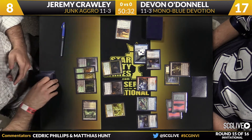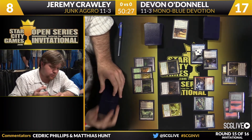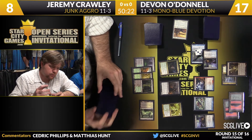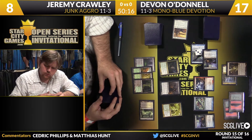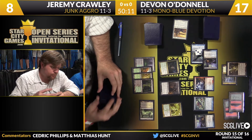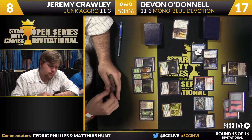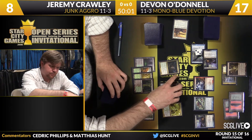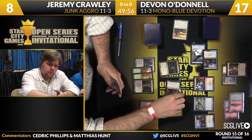It's not a Junk Midrange deck like we've seen Jeff Hoogland play. But if you're Devon, you try to think about what they're up to, but you also think: I'm just going to do my thing, and he's got to stop me. He's shown in game one he's not capable of doing that. How many of these cards that Jeremy has cast do I even care about? That's the beauty of the Mono Blue deck — its game plan is so powerful. If you are not interacting with Mono Blue, Mono Blue probably doesn't have to care about you.